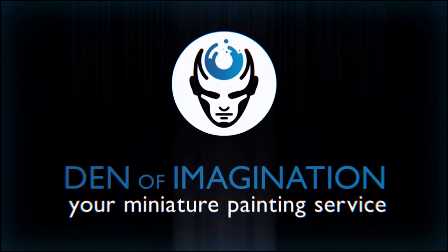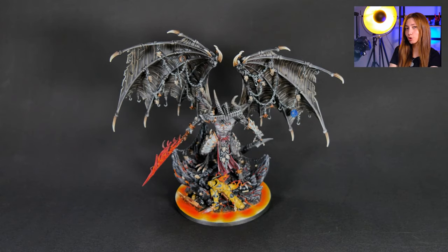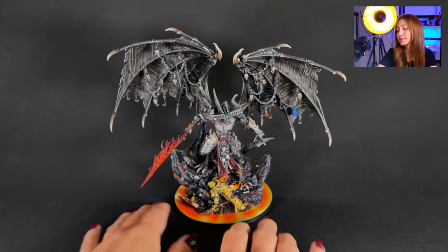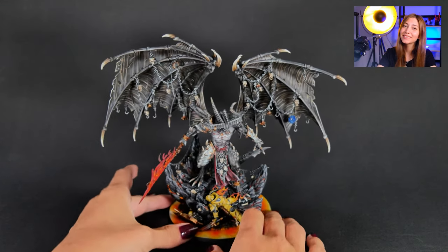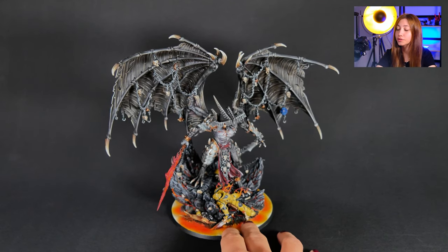Hey guys, this is Nisa from Den of Imagination and today we're going to talk about one of our finished projects, Belacore. So here in this project we have one mini, quite a huge guy, and this is Belacore painted on level 6. Now we're going to see how we approached it. Our Belacore is apparently a continuation of a previous project that our client ordered from us.